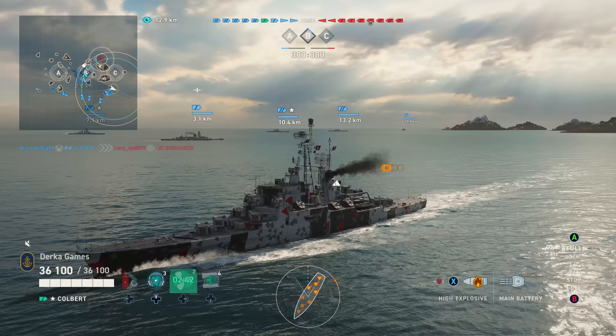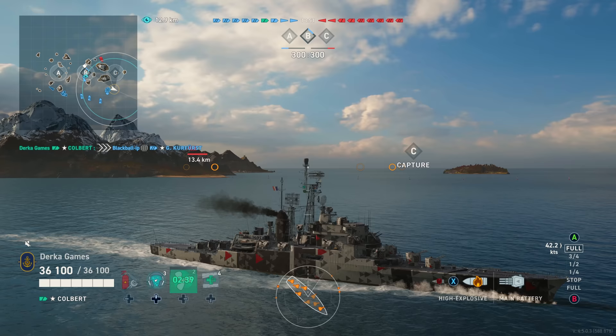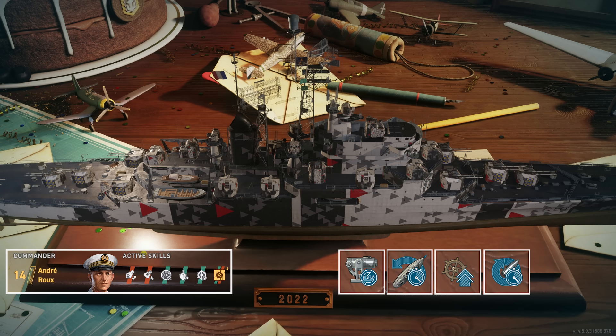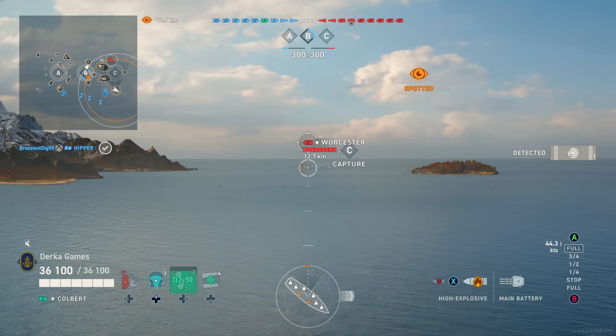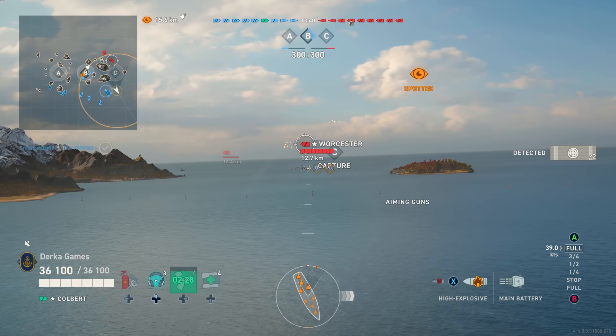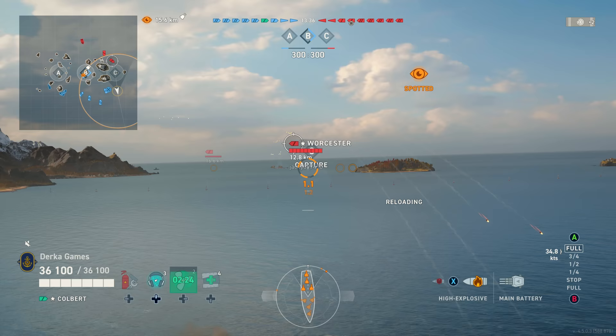I play Colbert as a full agile cruiser. She is very fast and has a small turning circle — the best two ingredients for a good agility build. We're using Aiming Systems, Double Rudder, and MBM3. The ship is fast and pretty agile to start, so Andrew Rue is the commander: Blank Speed, Velocious Rudder, all the mobility perks, plus Molar and Baltimore to make it even more agile.